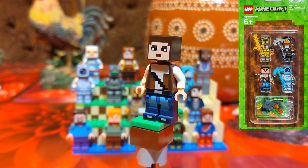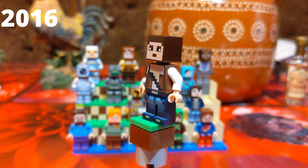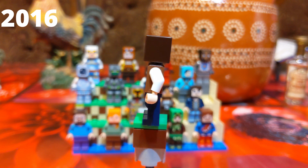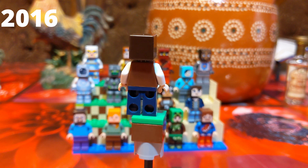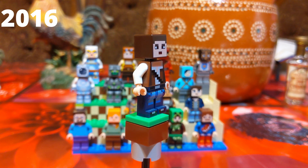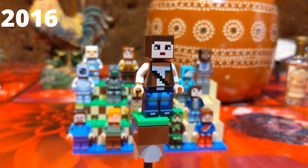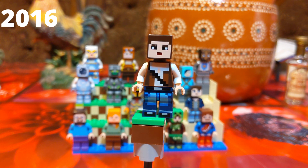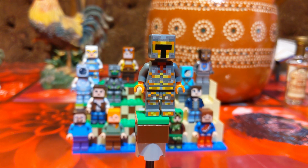The last figure found in the Skin Pack 1 set — again no official name, but I call him the Adventurer because he has that kind of Indiana Jones type look, mainly from his brown outfit. And come on, who else wears long sleeves besides adventurers? If you take a closer look he has a little belt and a good pair of jeans. That was the last figure in Skin Pack 1.